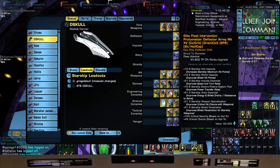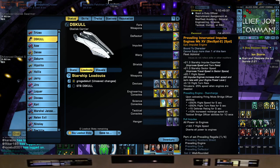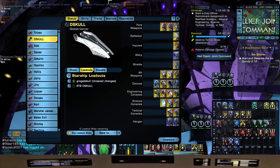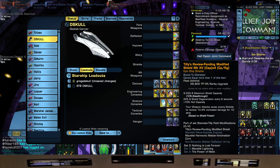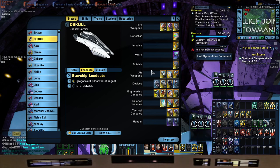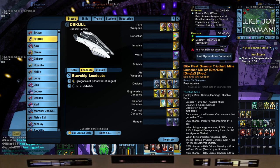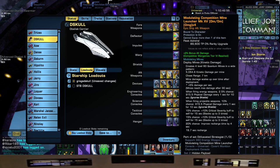Nothing too different with our Space Set. Elite Fleet Intervention Protomatter Deflector from your Fleet Colony. The Prevailing Innovative Impulse Engines from your Competition Rep. The Mycelial Harmonic Matter Antimatter Core. And the Review-Pending Modified Shield from the Discovery Rep. After weapons, we went with the Thoron Reviews Quantum Mine Launcher from your Delta Rep Dilithium Store, the Elite Fleet Genure Trico Launcher from your Fleet Colony, and the Modulating Competition Mine from your Competition Rep.